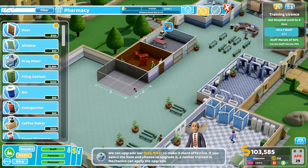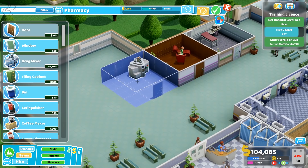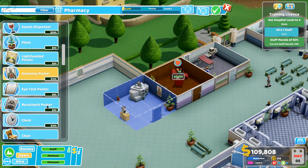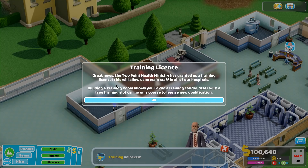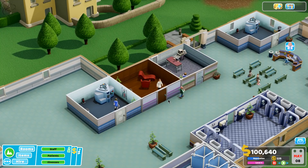I don't want to upgrade that drug mixer because it's very much in use right now. We'll build a second pharmacy over here with a fire extinguisher, coffee machine, plant, clock, and anatomy poster. We're missing a nurse here so we'll need to hire some staff. A training license has been unlocked - the Two Point Health Ministry has granted us a training license, allowing us to train staff across all our hospitals. Building a training room lets us run training courses - staff with a free training slot can go on a course to learn new qualifications. We can actually put them in a training room and specifically say 'learn this,' which lets us customize our staff quite nicely.